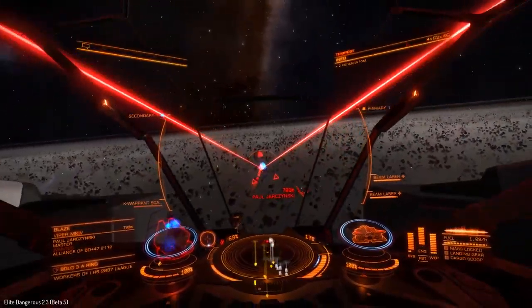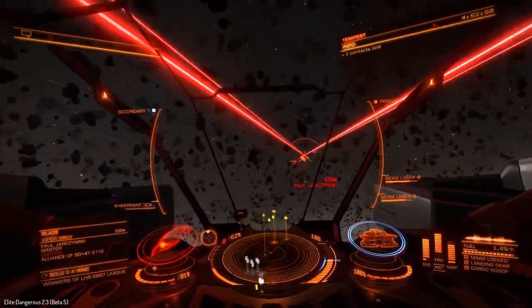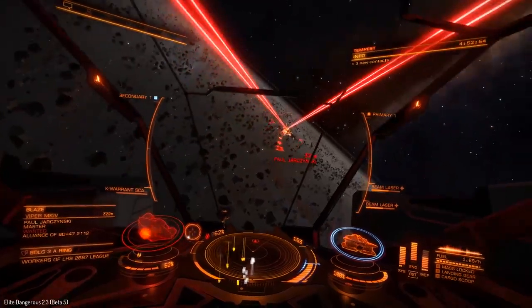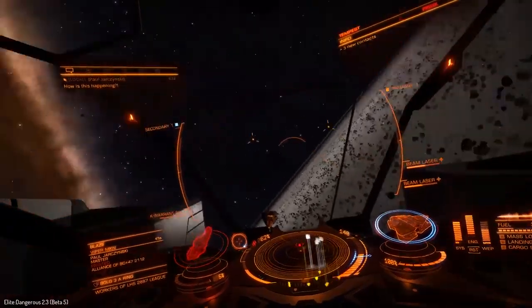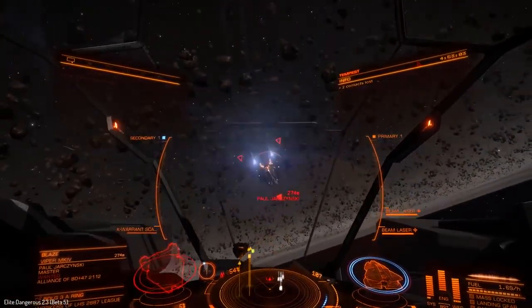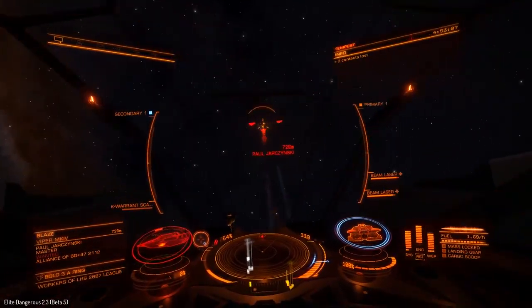It would help if I target this guy — I was just firing my lasers randomly into space. Anyway, this is working out really well so far. I want to try this against a much bigger ship. Taking down this wing — okay, I'm having fun. Shield cells seem pretty effective too.